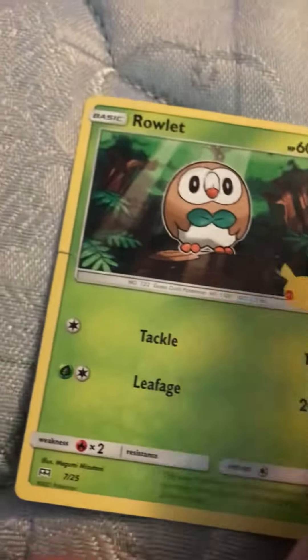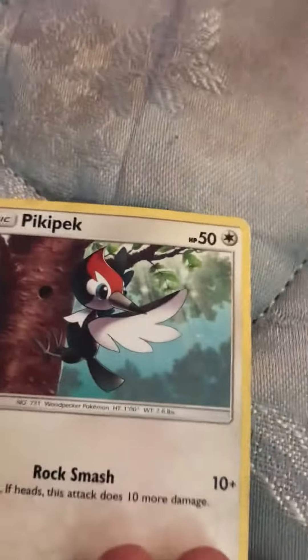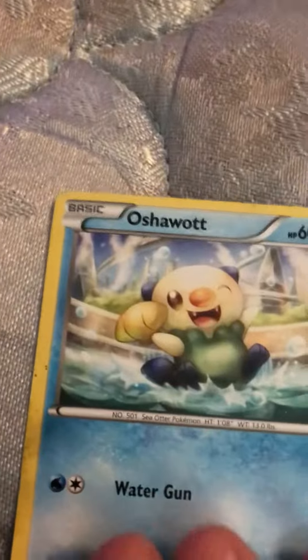You see we have Raleigh, Machoke, Alolan Grimer — you can see it says Alolan. We have a Larvitar, I think. I don't really know how to say some of these. We have a Piplup, I don't know, that's how I think you say it. We have an Energy Ball.